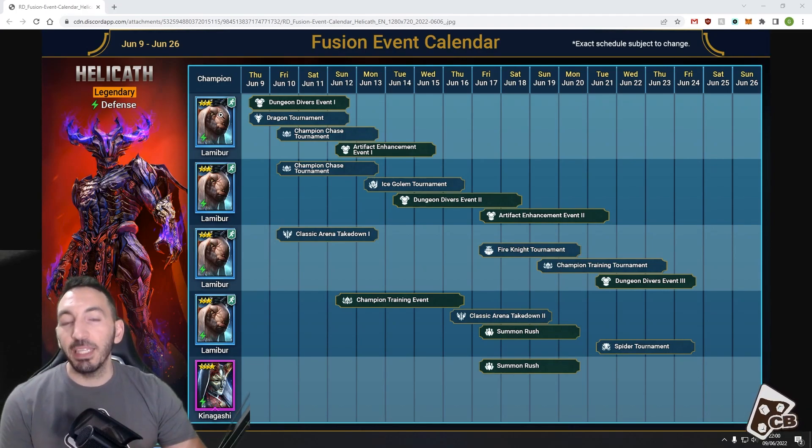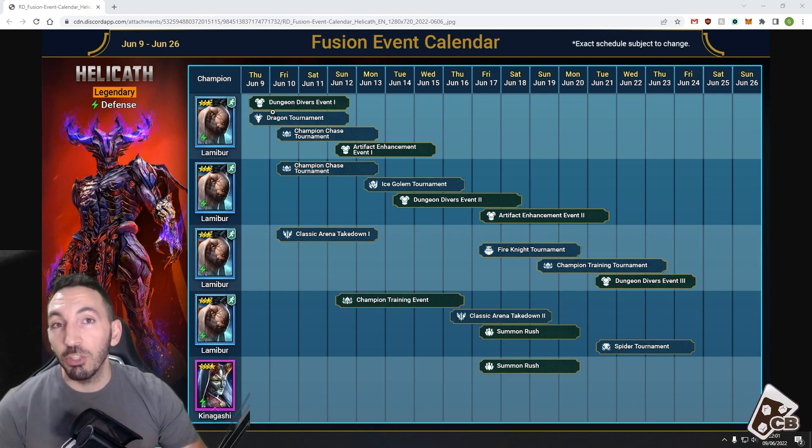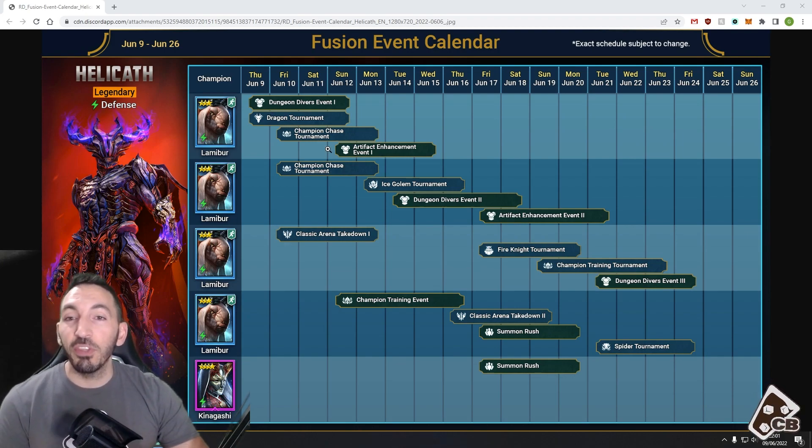Popping this up, it just states the very basics — get four copies of each champion for each of the events. It's very highly likely that these rares are along the lines of 2,250 points, which is about 2,250 energy if you're farming Dragon 20 or any of the dungeons 20 and higher. For the champion chase tournaments and the summoning rush events, we might expect a 3,500 point range, which will likely be only for the epic champion on the bottom right.